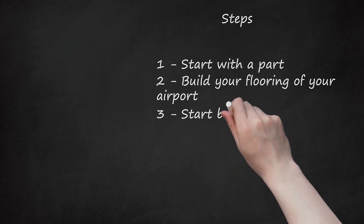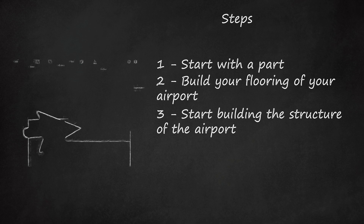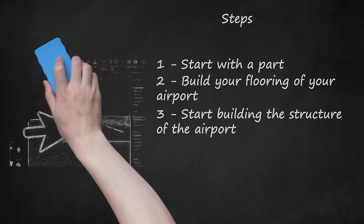Step 3: Start building the structure of the airport. Begin very simple, as you can edit it later. Do not forget to use Anchors, Transparency for windows, and CanCollide for doors or furniture details — note this will make you walk through it. For gates and jetways, use moving jetways to make it realistic and controllable.